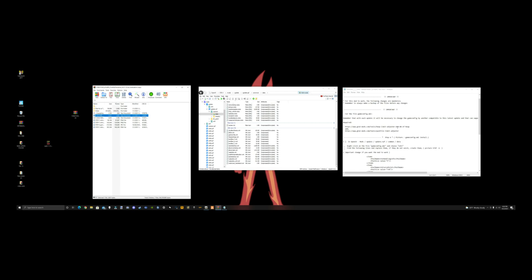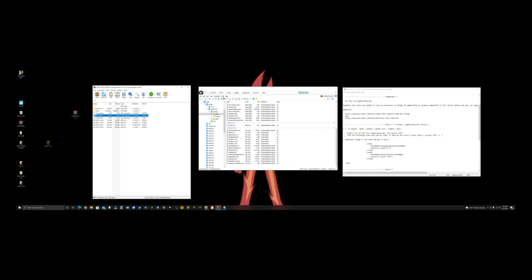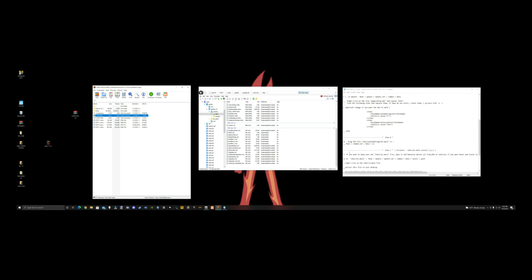It says Heap Limit Adjuster in the readme, but the Heap Adjuster is better because with the Heap Limit Adjuster you're stuck at 600 megabytes, whereas with the Heap Adjuster you can adjust it all the way up to 2000. The Heap Limit Adjuster doesn't let you adjust it, so that's why I recommend the Heap Adjuster. And we've already done the game config.